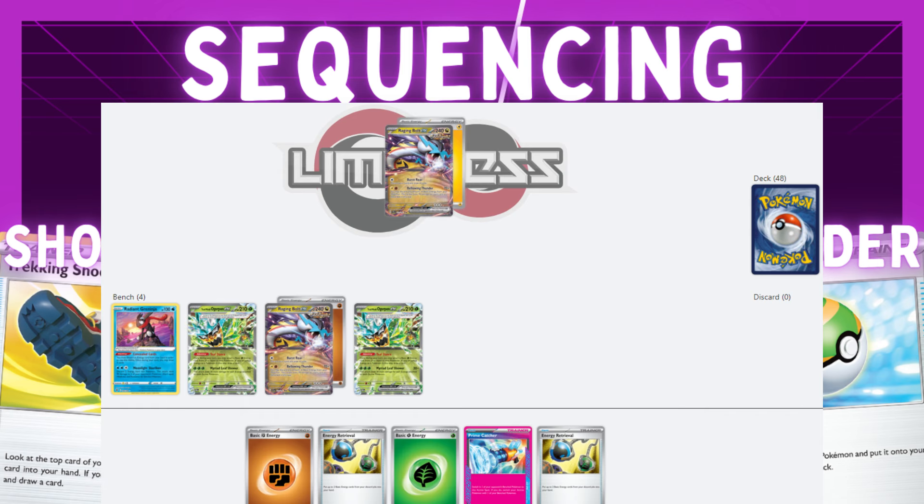I want to start with this example because I've seen it get messed up too many times. With a hand like this, you want a Prime Catcher. What I see happen too often is people just start off by attaching the Fighting Energy to Raging Bolt with a Lightning already attached. But to most efficiently use your energy here: use Radiant Greninja to discard the Fighting Energy, use your Prime Catcher, use Teal Dance to attach the Grass to Ogrepon, retreat Ogrepon, and then retrieval both energies back into your hand. Then you can attach one and Teal Dance with the other Ogrepon, or just have another energy for next turn.